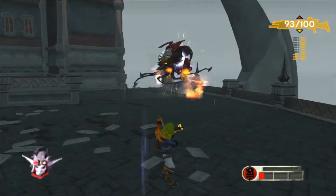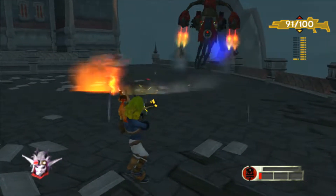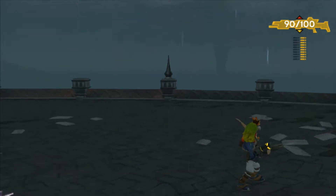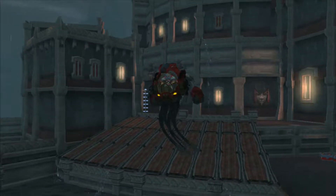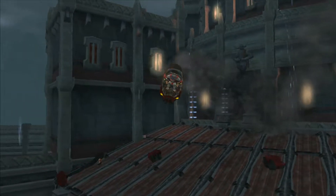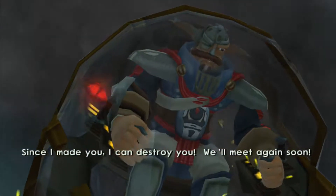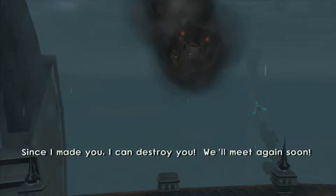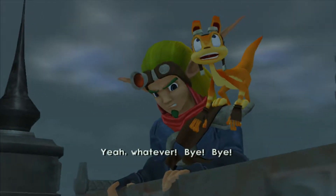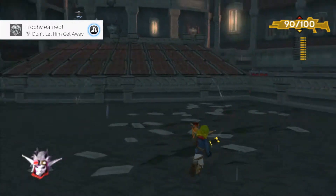Also, don't hit his vehicle because it will deal damage to you and not really do anything to him. After a while you should win — like so. The dark powers I gave you can't protect you forever! Since I made you, I can destroy you. We'll meet again soon! Yeah, whatever. Bye-bye. And there you go — that was our first fight with the Baron.